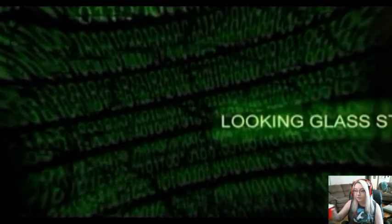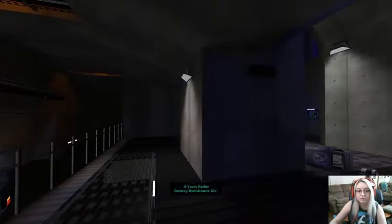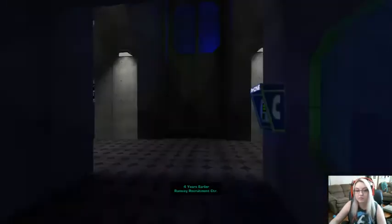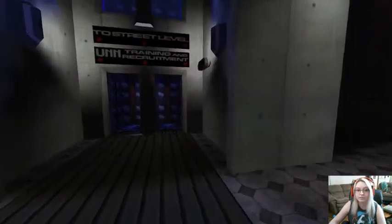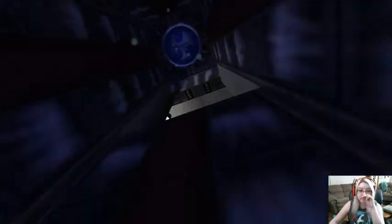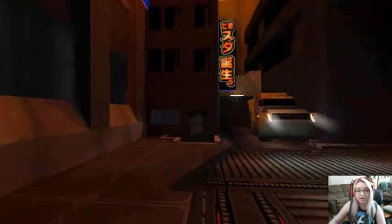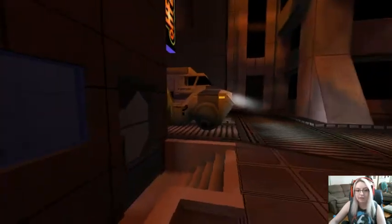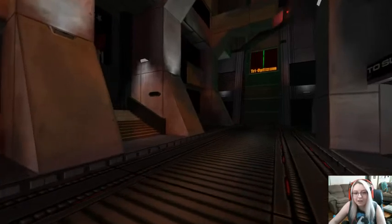Start the game. 'Hacker. Pathetic creature of meat and bone. Panting and sweating as you run through...' What am I getting myself into? Welcome to the Ramsey Center UNN Recruitment Facility. Please watch your step when leaving the train. The gravshafts at the end of the hall will take you to the street level training and recruitment center. You guys, look how blocky this truck is. That is amazing. Gotta appreciate the older games.